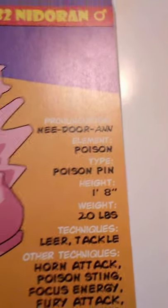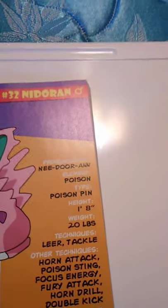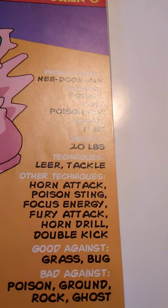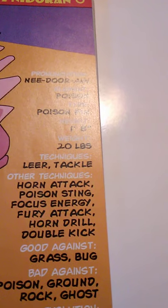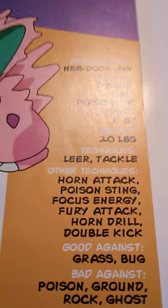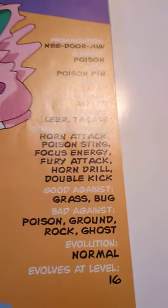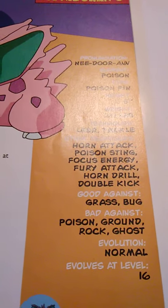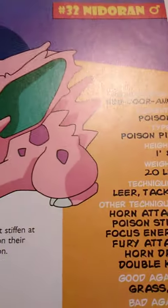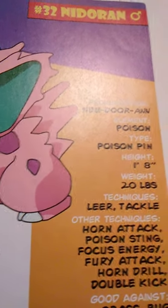Now we are ready for Nidoran Male, number 32. It is the Poison element, the Poison Pin type Pokémon. Its height is 1 foot 8 inches tall and weighs 20 pounds. It knows Leer and Tackle; it can also learn Horn Attack, Poison Sting, Focus Energy, Fury Attack, Horn Drill, and Double Kick. Horn Drill in Gen 1 was still a one-hit KO, I believe. It's good against Grass and Bug, bad against Poison, Ground, Rock, and Ghost, and evolves normally at level 16. Nidoran Males have ears that stiffen at any sign of danger, and the barbs on their heads release a powerful poison.